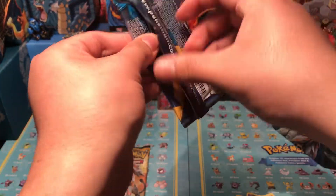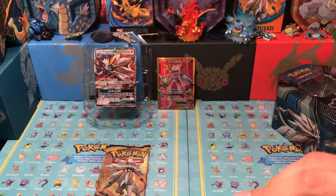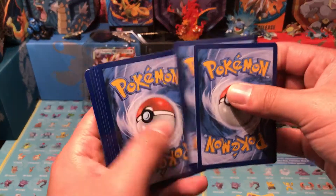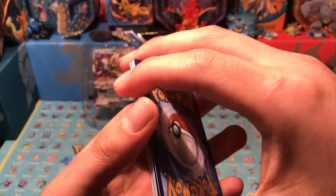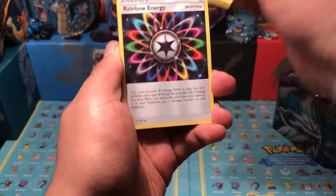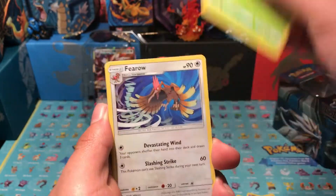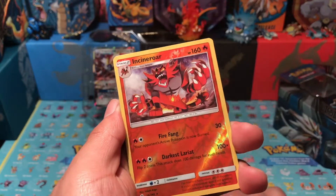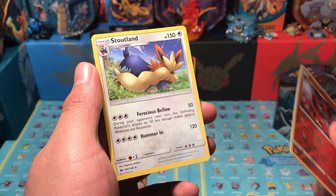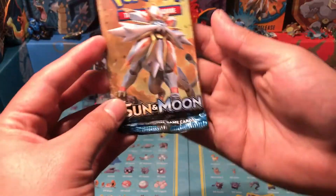Hope we can get an ultra rare — that would be epic, two secret rares! All right, Lunala Sun and Moon pack. We got Leafeon, Grass Energy, Charjabug, Rainbow Energy, Croconaw, Drowzee, Grubbin, Makuhita. Our reverse is the rare, and our final card is Incineroar — regular rare. All right, last pack — Solgaleo, bring us some last-pack magic!